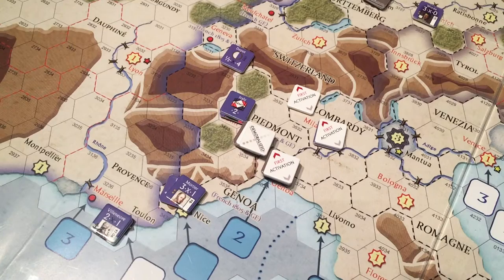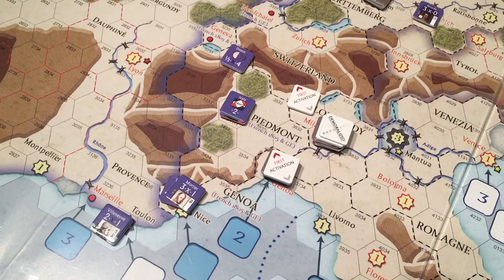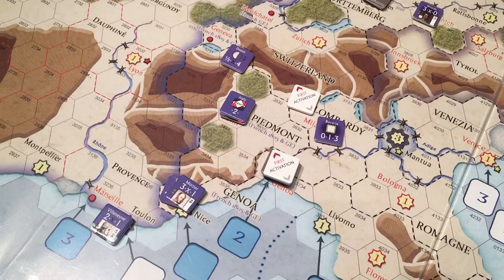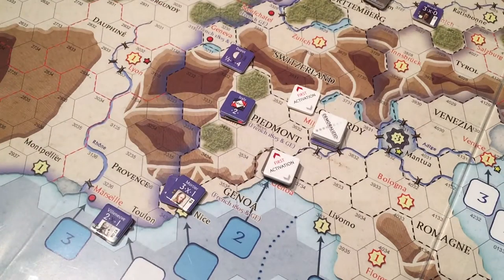Melas's army now retreats to Milan, integrating the Bavarian corps force found there. The army, including all its contents, is still marked first activation and now also demoralized. The integrated corps also becomes demoralized because it's been integrated into a demoralized force. Bonaparte ends his activation and is marked activation over — he's had his second activation and can take no more activations this turn unless using the forced march card. France makes no further activations this impulse.